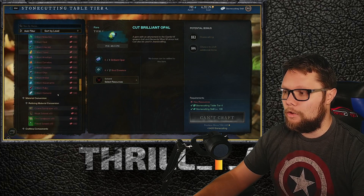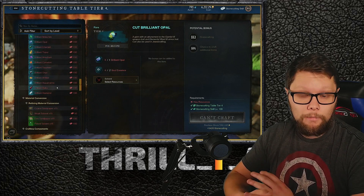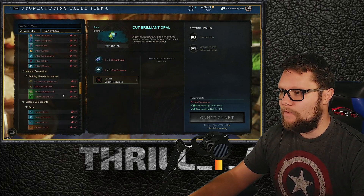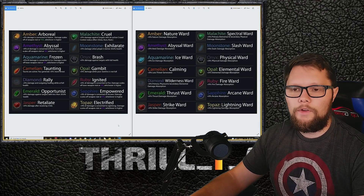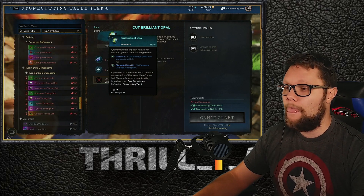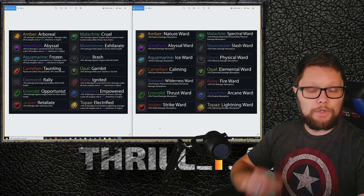As you move through these tiers while leveling, you'll find what gems are important for your gear and what people are looking to buy. I have a chart to show the two different versions. All gems can be slotted into either a weapon or armor — for example, an opal put into a weapon gives 12 damage when stamina is not full, while in armor it gives 2% elemental damage absorption.